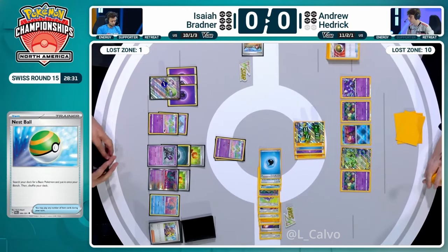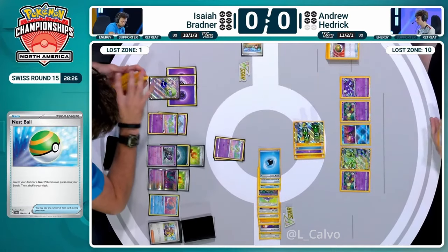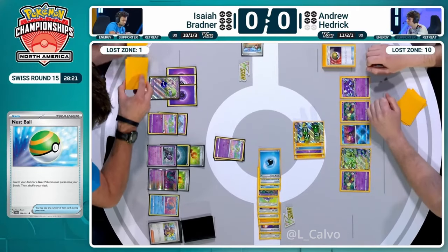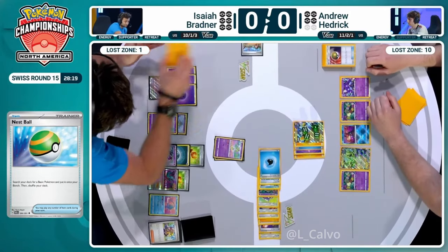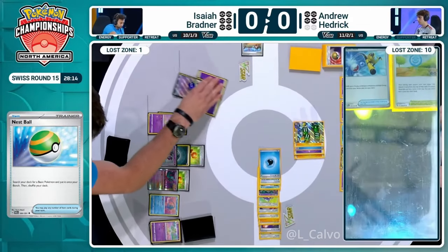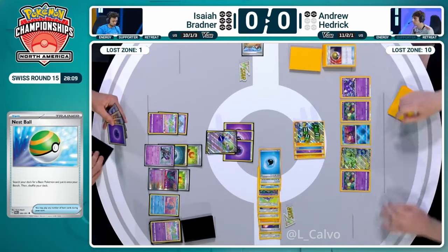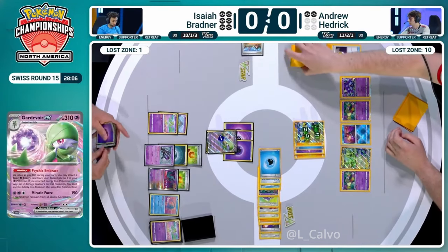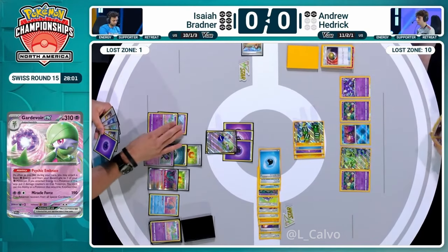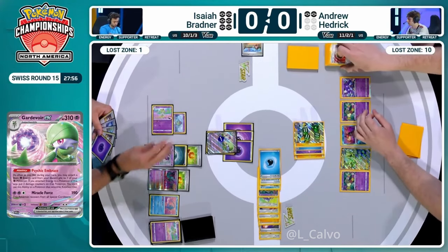Isaiah cannot be happy about how that stamp played out last turn. That is not what you're expecting from Unfair Stamp. How many times have you had an opponent play an Iono, put you to six cards and you've drawn nothing and lost the game? So when you put your opponent down to a two-card hand, you're like, this has got to stick - and then they get the supporter card, they get the A-spec. There is the KO with Ampu Very Much. Andrew goes down to just two prizes remaining and Isaiah is really up against the wall here, needing a win. A tie does not do - there is no way Isaiah is getting in at 34 points.